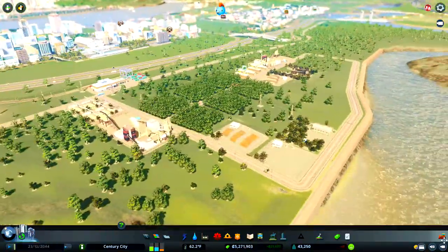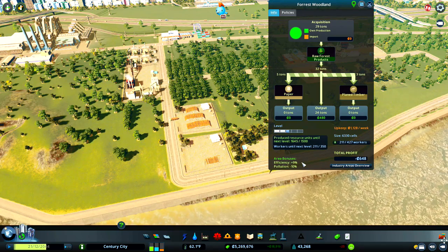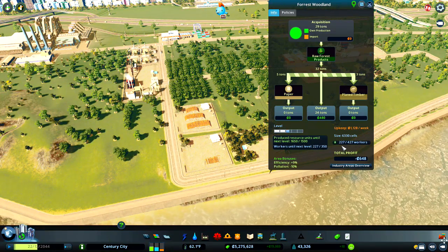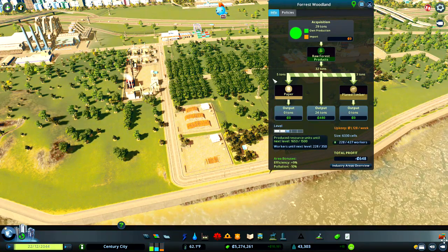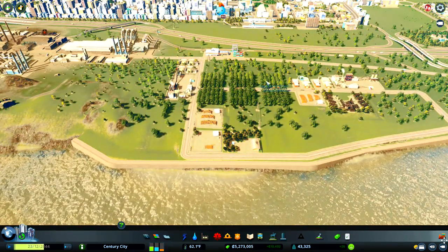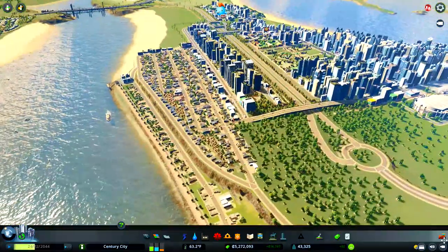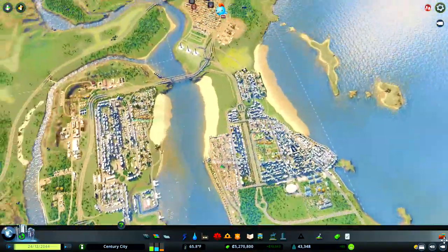Hopefully we'll turn a profit. If we go into the industry info we can see we've got 211 of 427 workers — we're certainly going to hit our next milestone with the amount of industry we've got down here. But that's about all the time I've got for this episode of Complete City Skylines. Next week we can certainly think about expanding the population — we've been hovering around the 40,000 mark for a couple of episodes, but we've really needed to get on top of that traffic. Now we've opened up that second section of highway, things are flowing a lot more nicely. Until next time, I'm James from Complete Games and I'll see you next week.